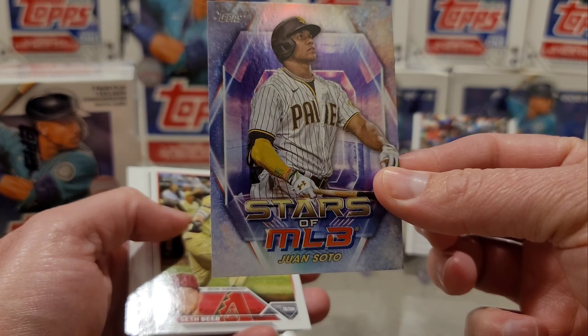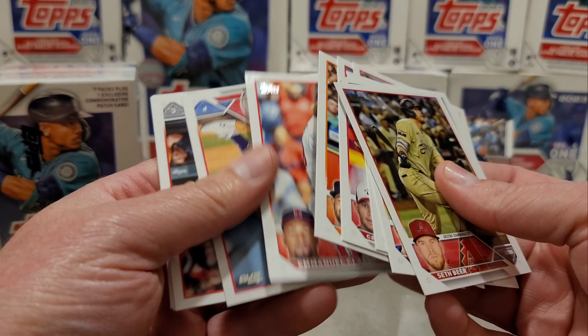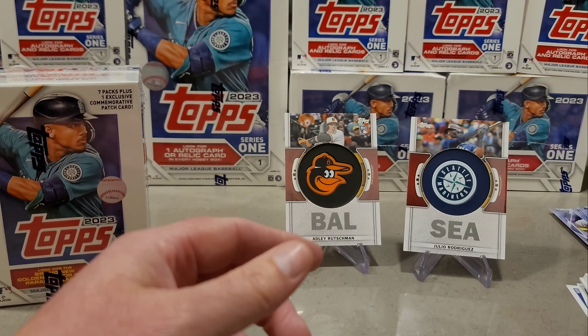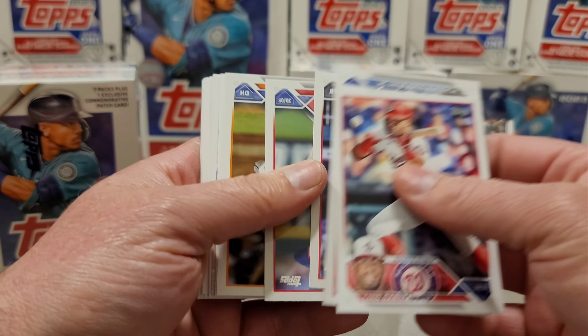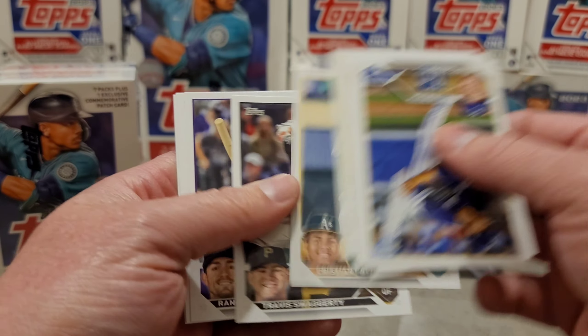Juan Soto Stars of MLB, and then Seiya Suzuki. This is the last of blaster two right here. Vladimir Guerrero, and hey, that's a good one — Christopher Morel in the 88. Not centered very well, thick on the right side for sure. And then Bobby Witt Jr. Stars of MLB. That finishes off that blaster.